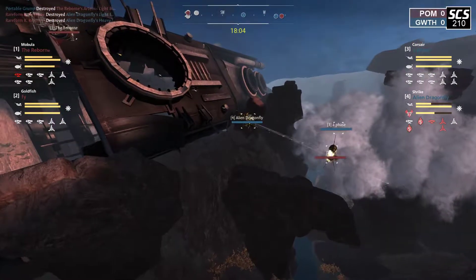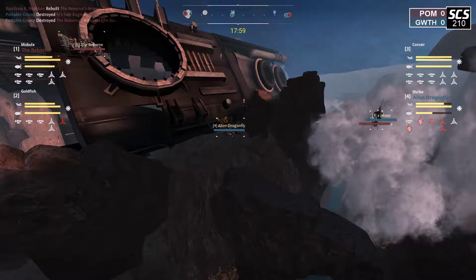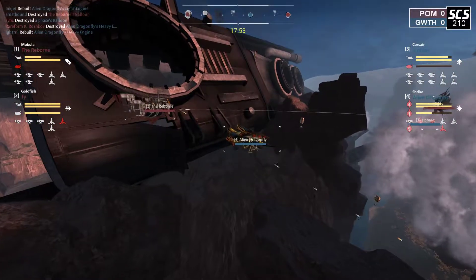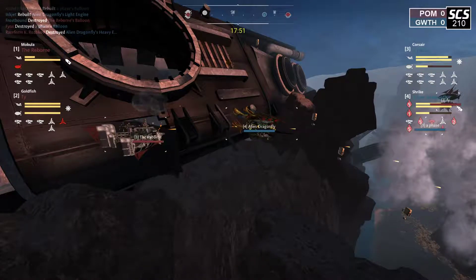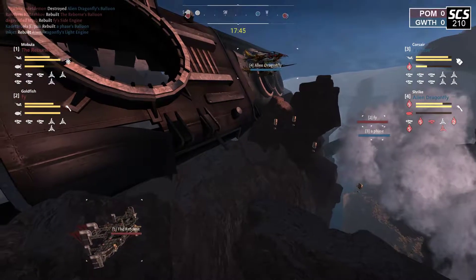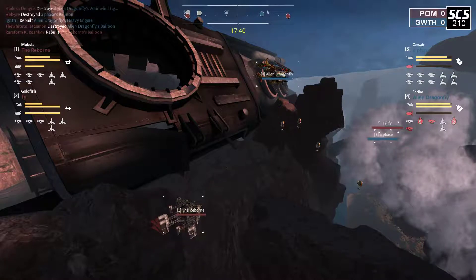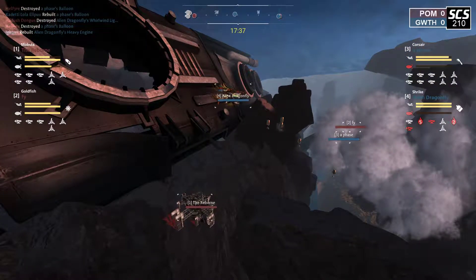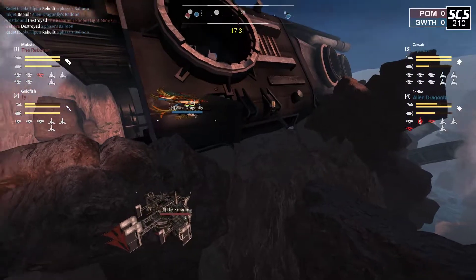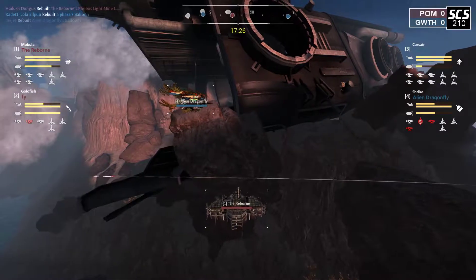As we see Reborn targeting the alien dragonfly, Wolf I moves forward for the phase. Mines coming out - that one's a little bit far, some maybe unintended. Mines now, and alien dragonfly needs to decide if they want to disengage. They're very afraid of these mines as they're rising up. Without the mine launcher, I think Shrike would just run behind the Mobula without fear, which is what they're finally doing, having risen up high enough that it's going to be difficult for the mines to track them. But Reborn is doing a good job reversing and keeping up with the movements of the alien dragonfly.